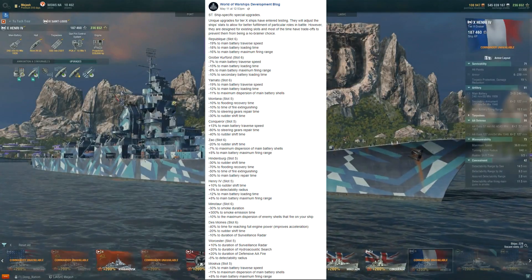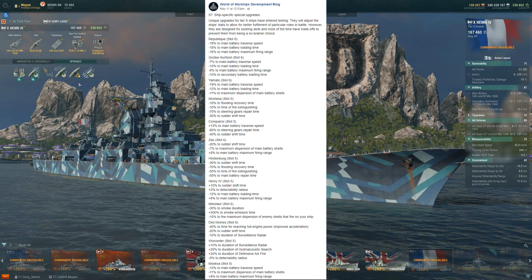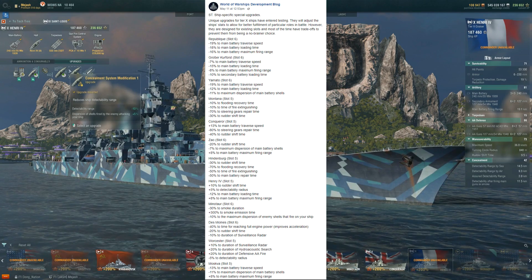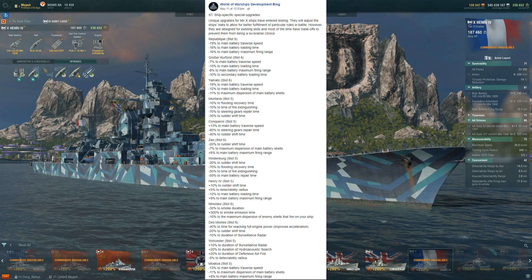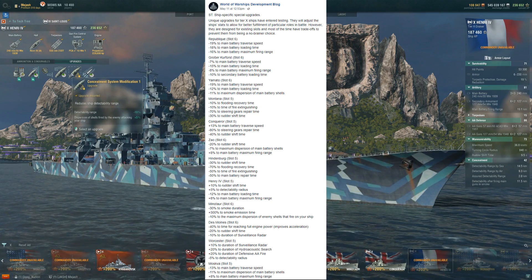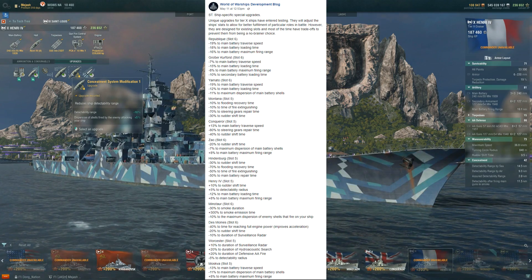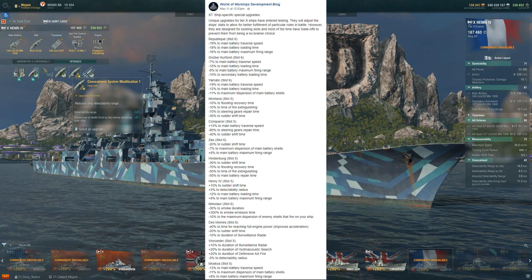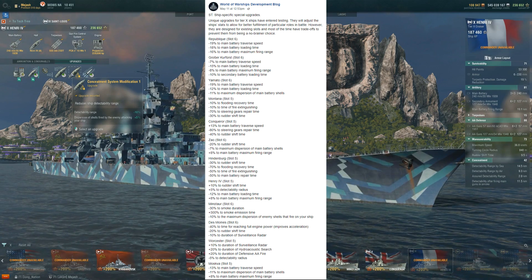Henri IV — a very fun ship if you guys haven't gone up this line, definitely worth checking out. This is going to be slot 5, so it's more up to your play style. But for me, I'll be sticking with the concealment system mod 1. The Henri is getting plus 10% to rudder shift time, so your rudder shifts even slower, plus 5% to detectability radius so you're spotted farther away, but negative 12% to main battery load time and plus 8% to main battery firing range. It already has a good firing range at 19.1km.